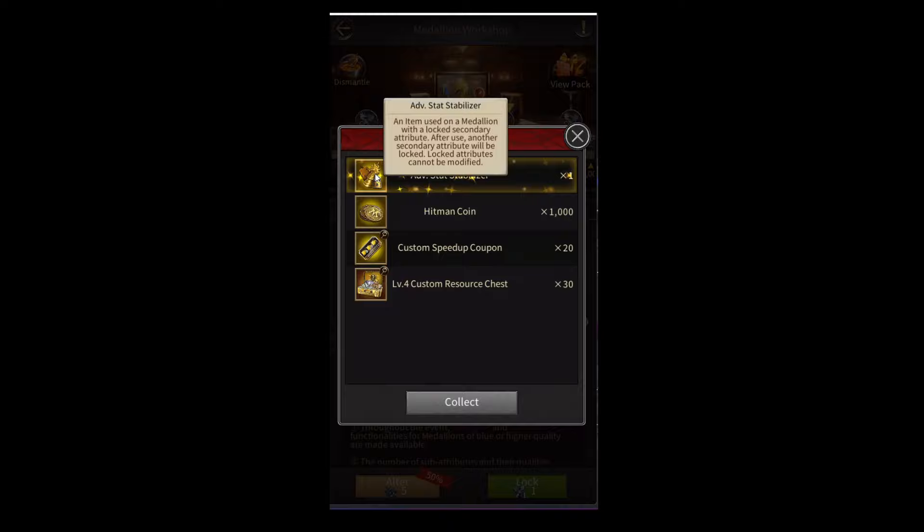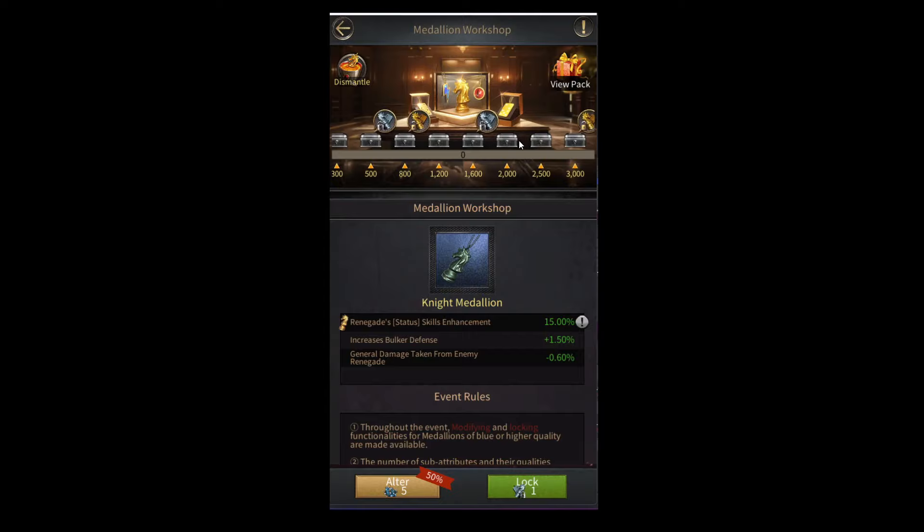If I want to lock just one attribute, I'm going to need a stat stabilizer. But if I want to lock two attributes, I'm going to need a stat stabilizer as well as an advanced stat stabilizer. You can get a bunch of these stat and advanced stat stabilizers from the milestone rewards.